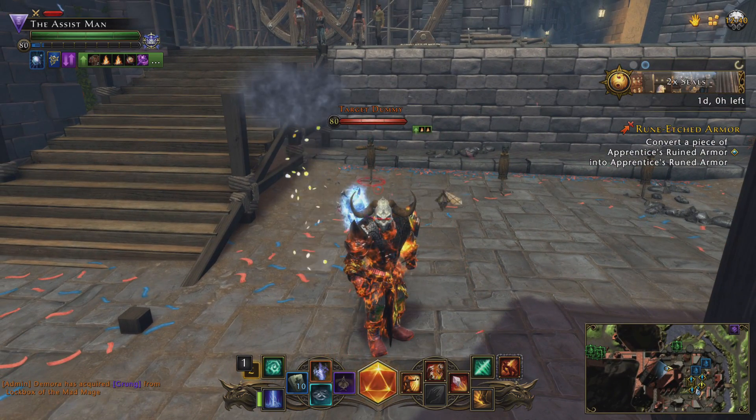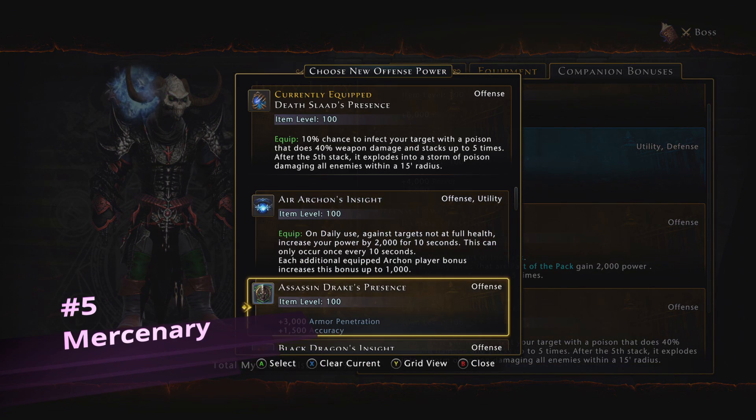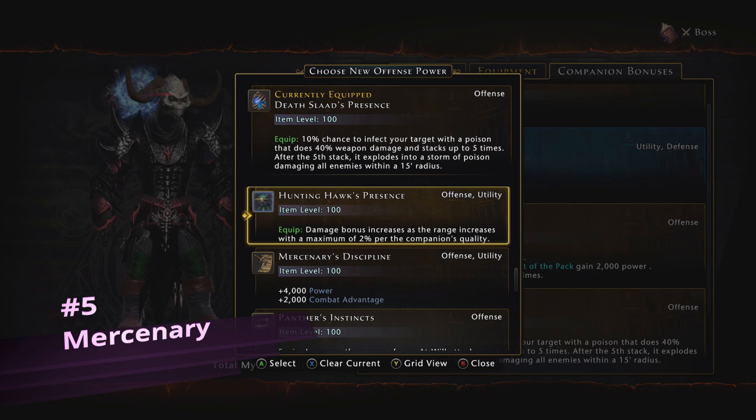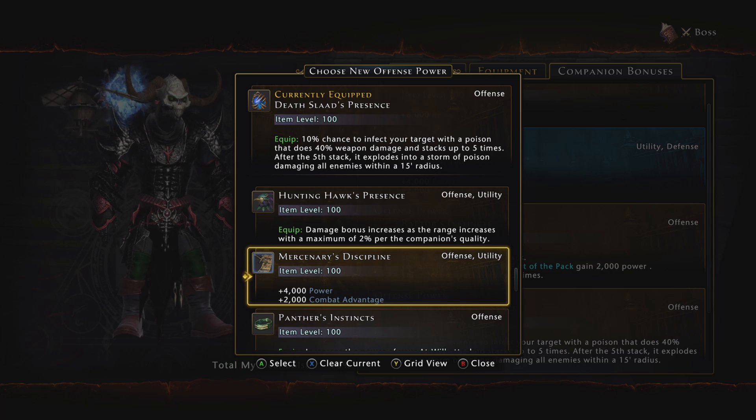Coming in at number five of the best offensive companions is the Mercenary. The Mercenary at Legendary will give you 4,000 power and 2,000 combat advantage. Power and combat advantage are two of the most important things, if not the most important things, for DPS classes to stack to do more damage. You should definitely have this if you cannot afford or do not have any of the other ones. But like I said in the beginning, I would strongly recommend using the top three: the Deep Crow Hatchling, the Death Slaad, and the Tamed Velociraptor if you are a DPS class. You have options in the top five.